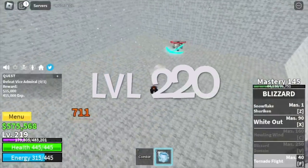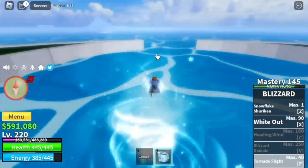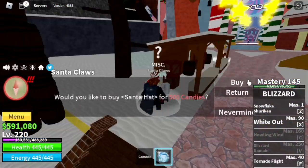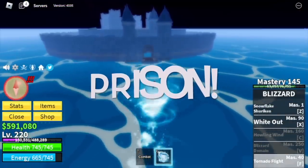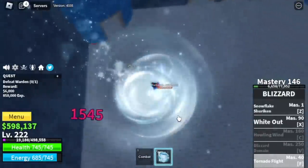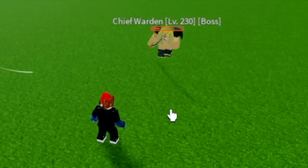I'm gonna show you our stats: Melee is 50, Defense 50, Bloxfruits 560. Before we move on to the next island, let's buy the Santa Hat — we already have 600 candies. Off to the Prison. This is our next target island. We have three bosses here: the Warden, Chief Warden, and Swan. This fruit is so OP — I think Tornado Flight is enough to defeat all three bosses.